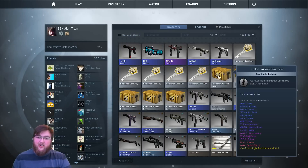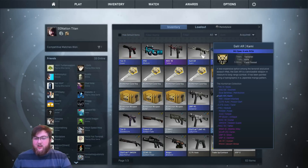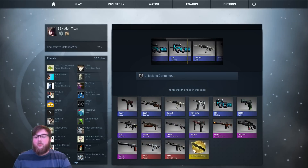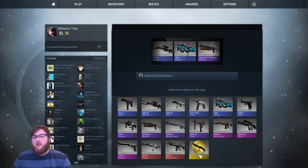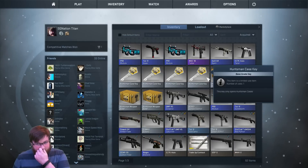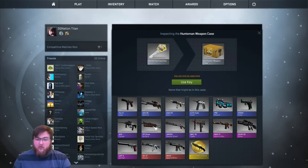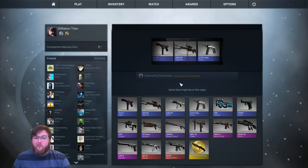So far not too bad — we've gotten a couple things out of here. Come on, Huntsman Knife — not butterfly. Nope, another P90 Module. I was hoping we'd get that one at BizCon, but oh well, that would've been cool. I mean it's an antique — I don't really like the way the antiques look personally.